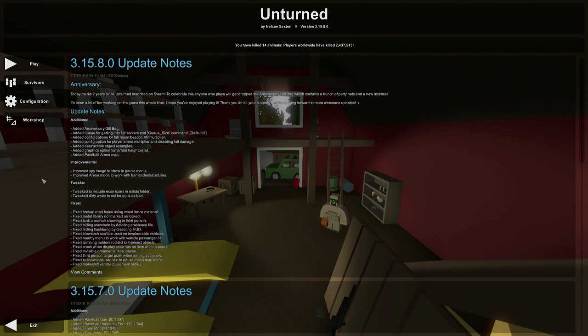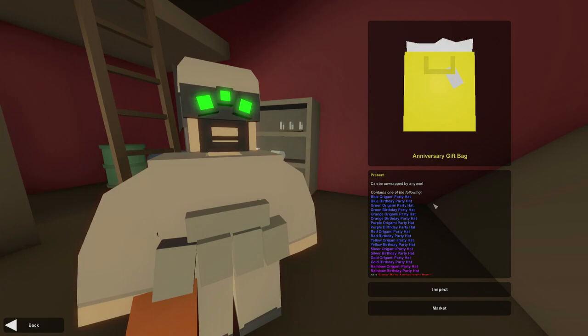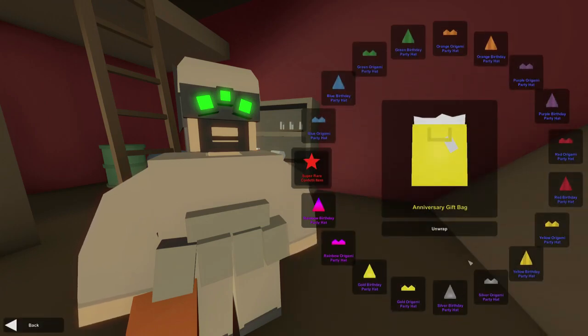Now let's check out the anniversary gift package. With any sort of gift package — like the Halloween gift package, the Christmas one, the grocery bag, and now the anniversary gift package — when you get these, you do not need a key to open them. They're just a little drop, and they only drop today. So hop on Unturned, play Unturned, and hopefully you will get one. Once you do, all you gotta do is press the unwrap button. I only have one — I bought it for 80 cents on the market. The price will definitely go down, so don't spend 80 cents on these, but I'm gonna go ahead and open this and see what I get.